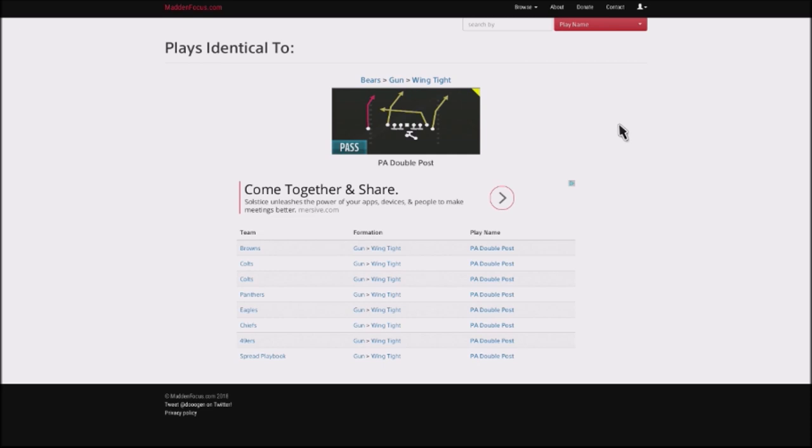You can find this particular play, the gun wing tight play action post double post, in the Browns, the Colts, Panthers, Eagles, Chiefs, 49ers, and the spread playbook. It's a very common play and a great play that you can use in conjunction with a running game.